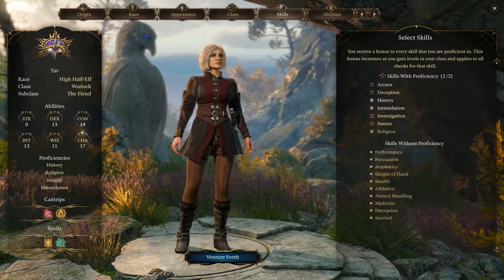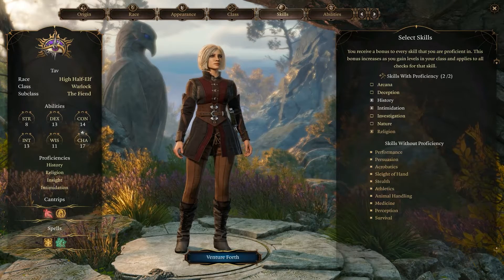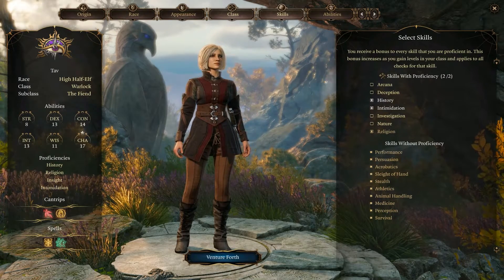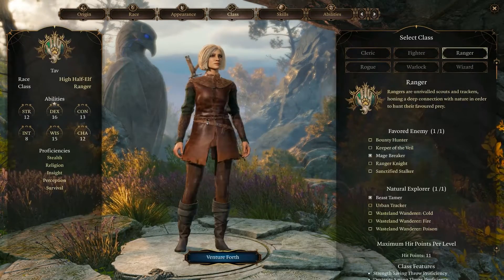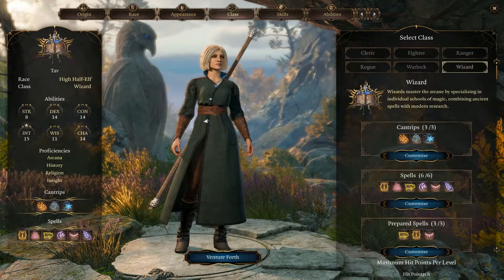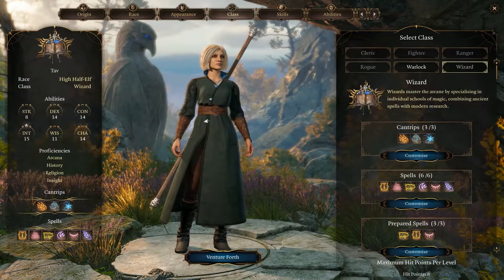Hey everybody, this is Mike with the Quest Brothers, just doing a quick tutorial on skills and how they're used in the game and how you want to pick them during character creation. The most important thing is you want to pick your class and choose whatever class you want, go to race, choose whatever race you want. I have tutorials for just going briefly through those and how you might want to pick them.